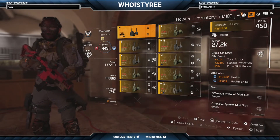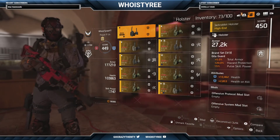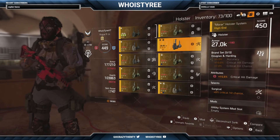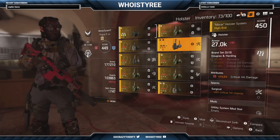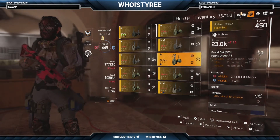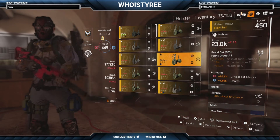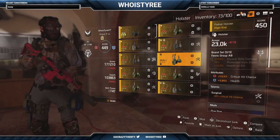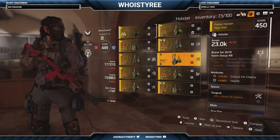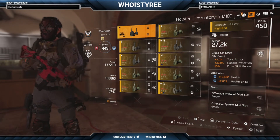So the holster is blank right now. I'm at about 53–54% crit hit chance. If you got a holster with Surgical that'd be key — I do have one with health, crit hit chance, and Surgical, which would give me an extra 18.5% crit hit chance, but that'd put me at least 10% over the cap, which makes it useless. So if I can get at least 10,000 health with Surgical, that's clutch right there.